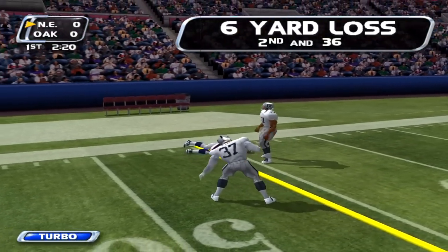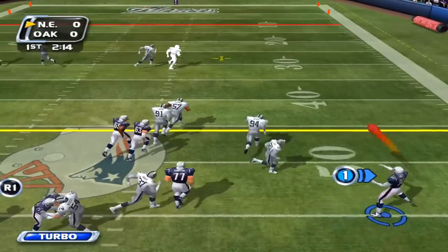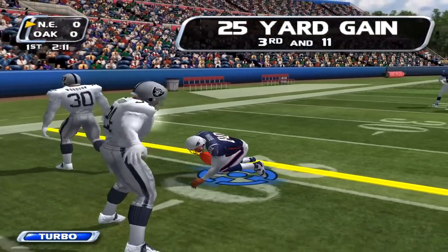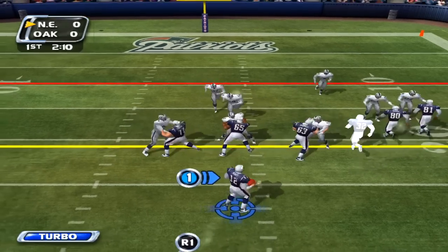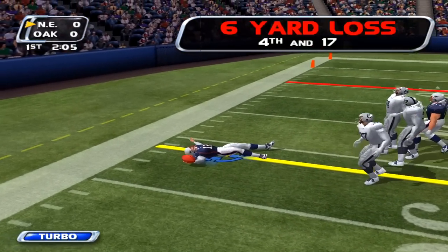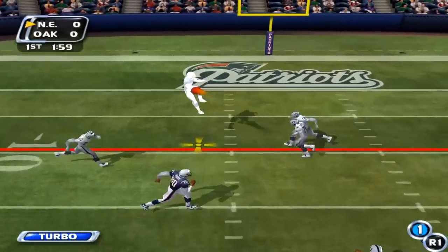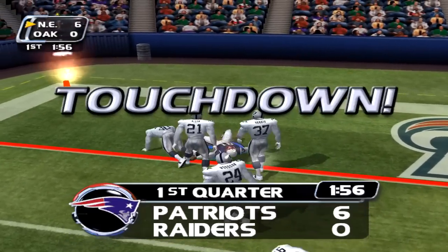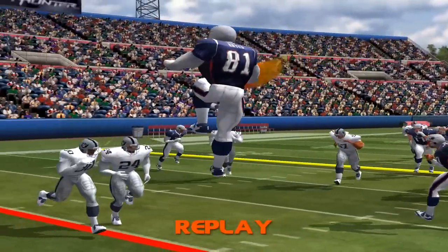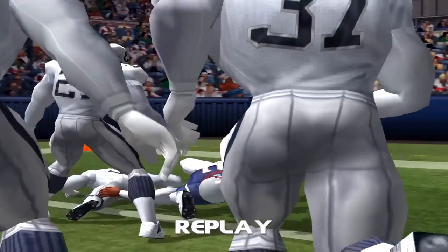We're getting sacked for a six-yard loss — not what we wanted. We dump it down to the flat, do a double pass, but that's got to be a Tom Brady touchdown. We've got 3rd and 11, scrambling out, getting sacked again. 4th and 17 — we got to at least get the first down. We get the spin catch and we're flipping into the end zone for a touchdown! Spin catch from Myers and we front flip into the end zone to help Tom Brady get his touchdown.